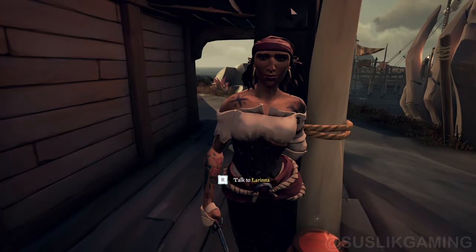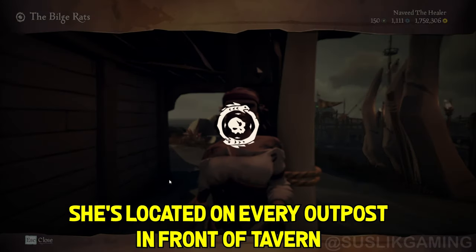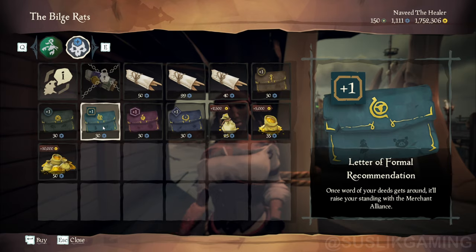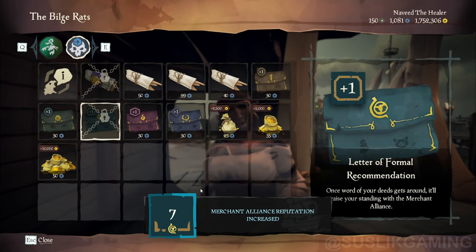Here's a method that will add one level to the faction you want. Go to this lady and enter this section. Here are the letters — choose one and get the extra level. These letters unlock once a month.